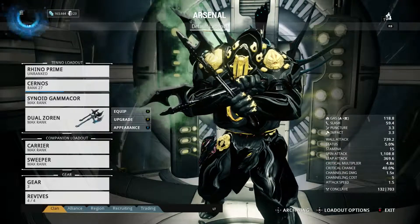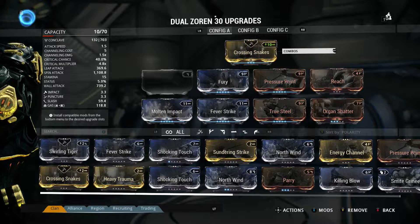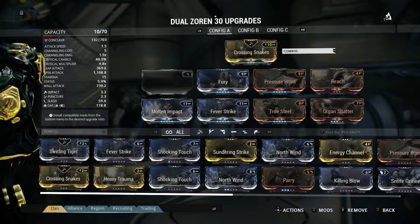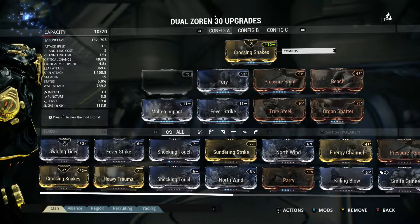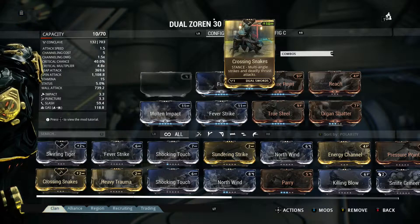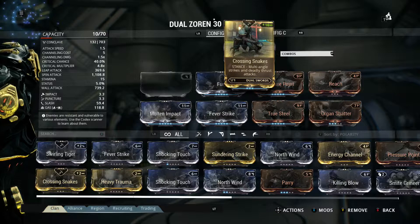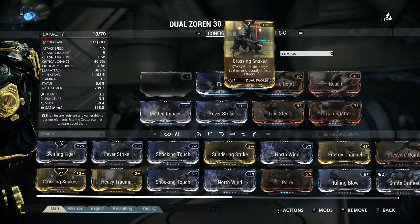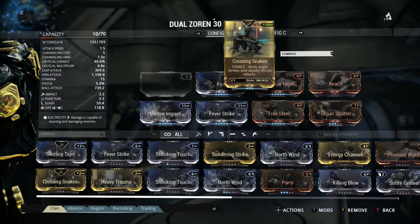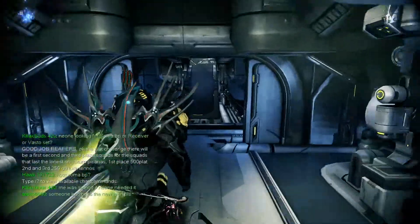You can see the Dual Zorans at max rank. If I press Y to upgrade, you can see the capacity is 10 out of 70 — I have a capacity of 70 on these. I got it so high because I have a stance which matches the right polarization, so it says 10 because it's matched up and it's giving me bonus points of 10.